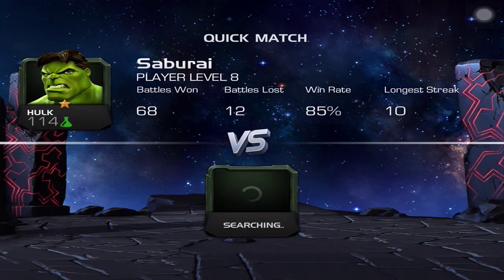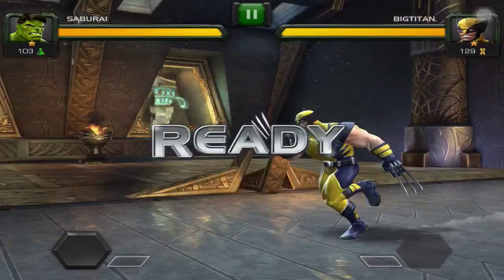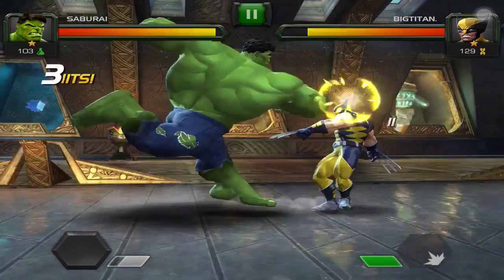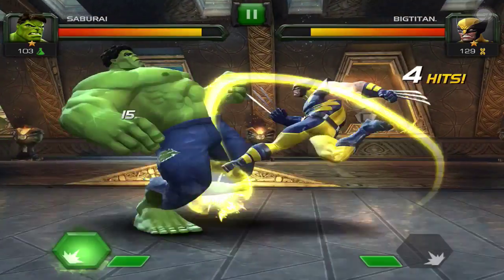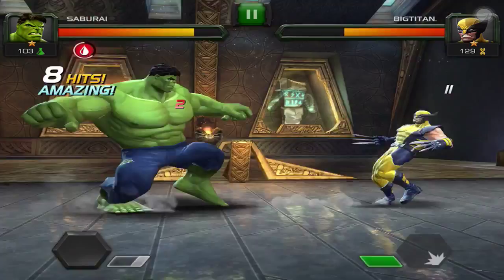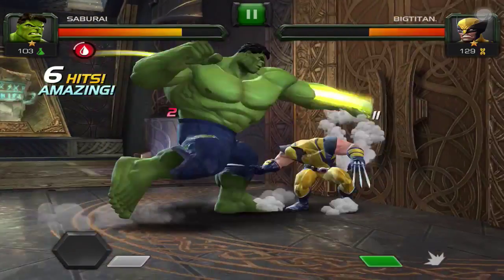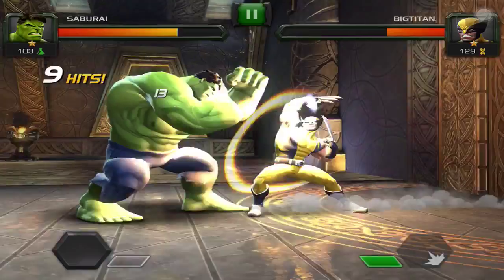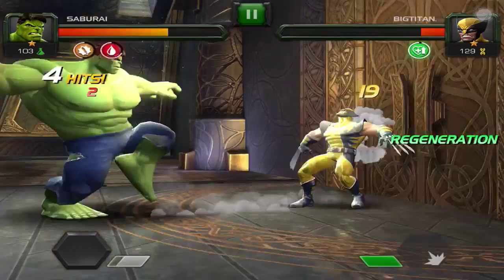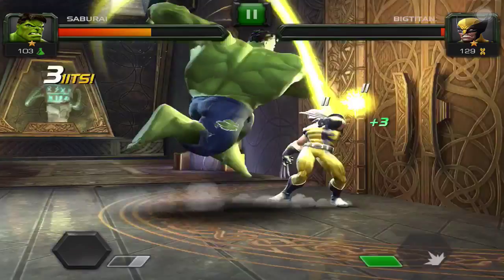Here's my last character today — Hulk — fighting against a level 110 Wolverine. Interestingly, this game has classes: the science class (Hulk) and the DNA class (Wolverine). There's also the power class, like Black Panther. Each class has an advantage over a different class, so if you're fighting with science against a certain class you get a bonus while the opponent gets a minus. It adds more complexity and strategy in who you pick. This is just the versus mode — the main part is quest mode, where more strategy comes in picking who to bring based on class bonuses.